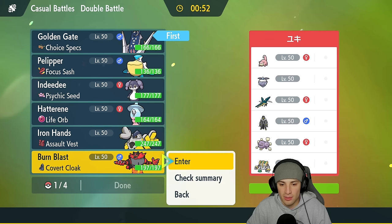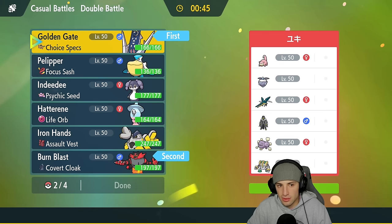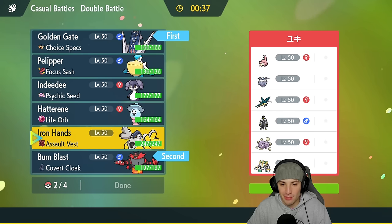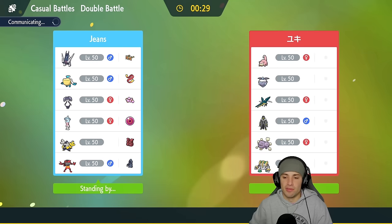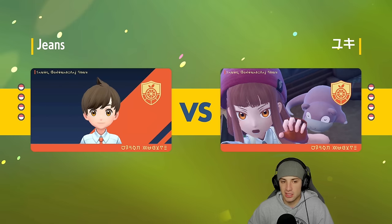I'm going to lead Archaludon — even without the Stalwart ability I think we're fine — alongside Incineroar. I have Choice Specs on Archaludon — I keep calling him Golden Gate because he looks like a bridge, but he's Archaludon. In the back I'll bring Iron Hands and Hatterene in case they set up Trick Room. Hopefully they don't bring Wheezing or Regigigas, but even if they do I can still Fake Out turn one or go Stellar Tera type.